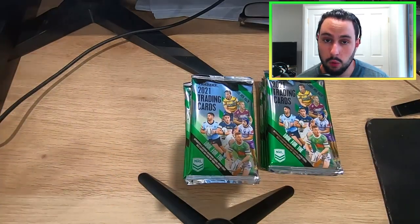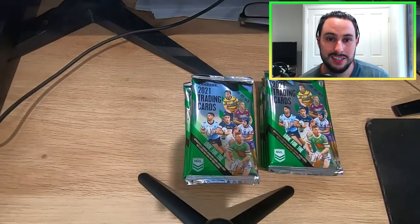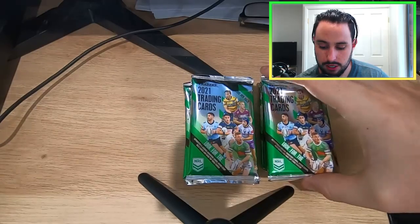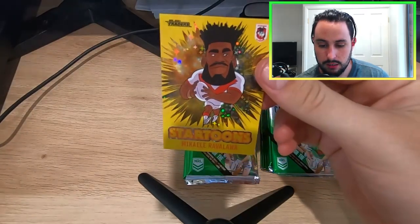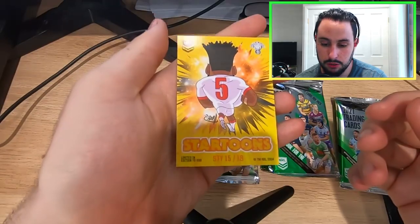I've got a little glimpse of the colors as I'm opening them but I don't know who it is yet. Let's just crack on — two down on each and we'll see what they are. First one is a Michaely Revuola yellow Star Tune right there. Yellow is limited to 280.